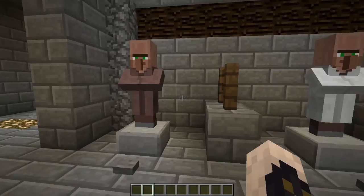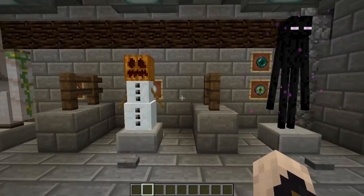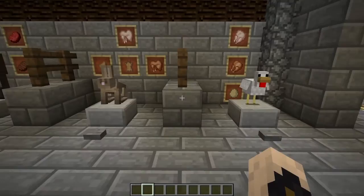First up we have some villagers. We have all the professions of villagers. We have their protector, Mr. Iron Golem. Got a snow golem here, Mr. Enderman. Here's a bunch of animals that we have on display as well.